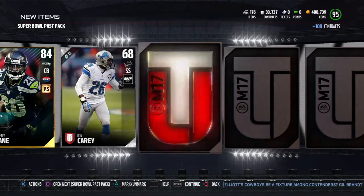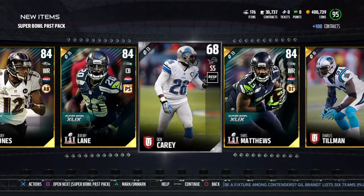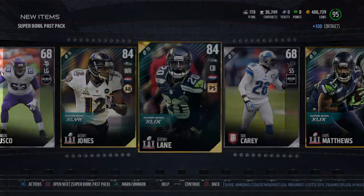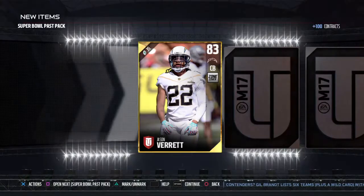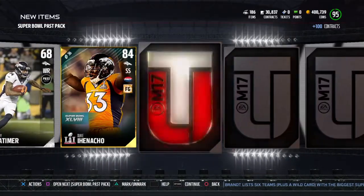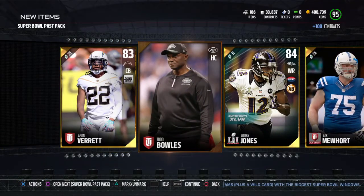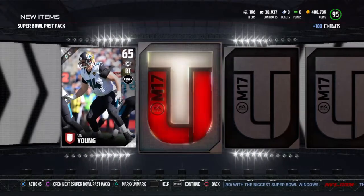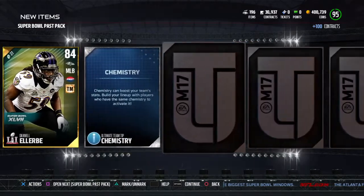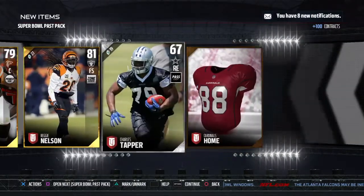We hit an ice patch - just a sad day. Just a bunch of Seahawks and Ravens, no new guys. There's a Colts player representing the Colts. Going through these - oh, he's a new player. Nope, Louis Vasquez - he's not bad.